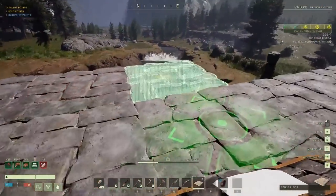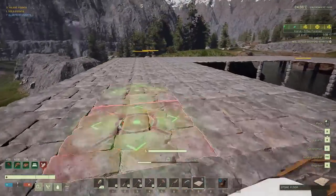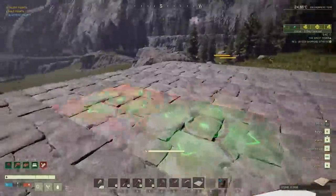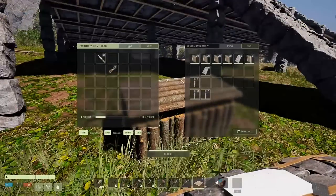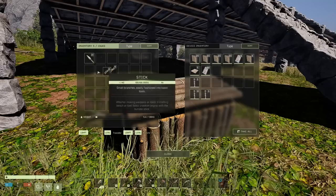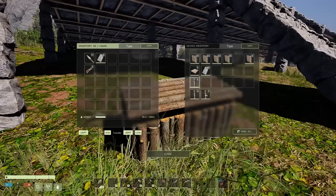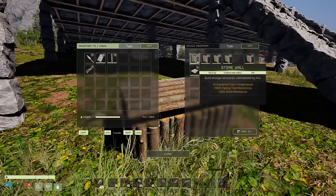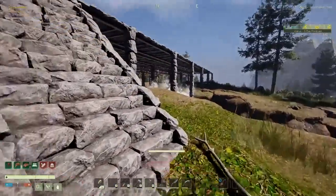We're coming up to the end of this level. This is going to be the framework for what we want. We can make something where we go down and get some water down there, but that's not the intention right now. What we need to do — first of all, take these back again, and then I want to get a few of these for ramps.